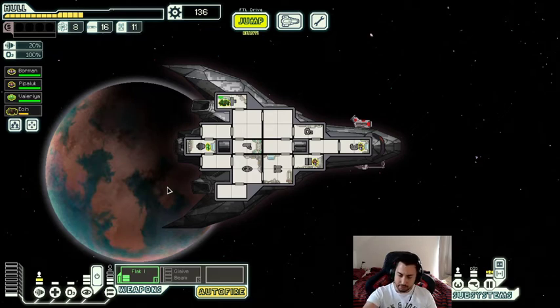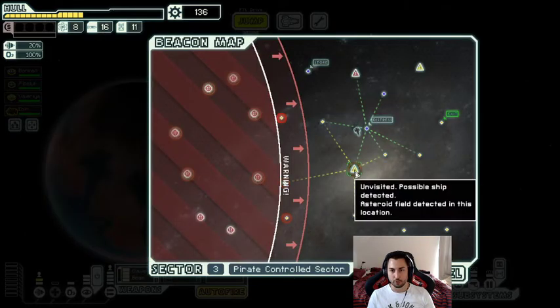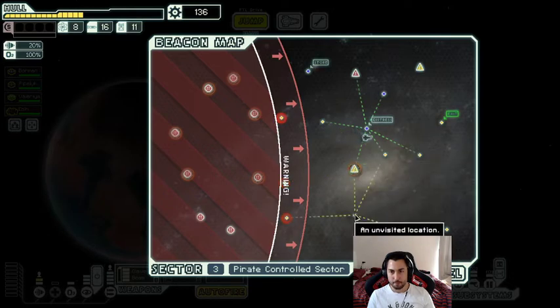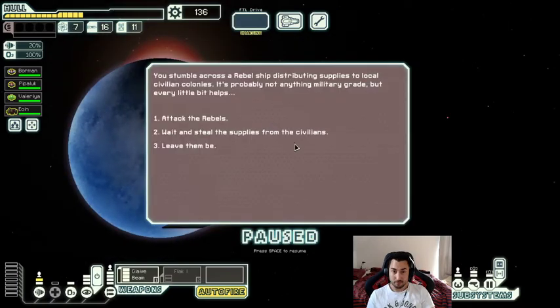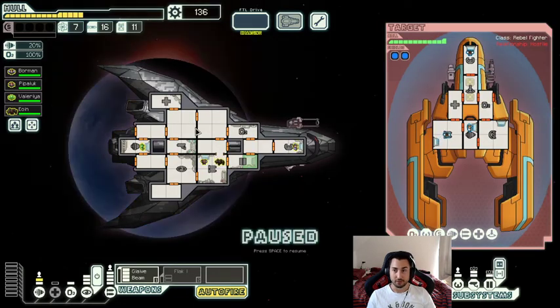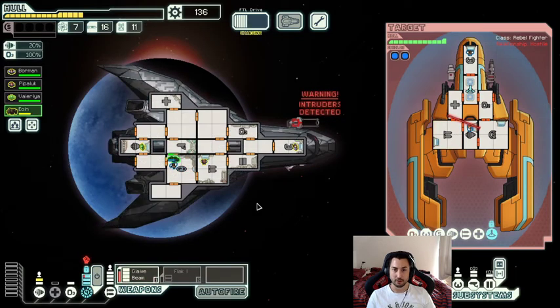These fights have not been easy at all. No store and an asteroid field — my goodness. Our fuel is running out. We're going to attack the rebels but I'm not happy about this decision. This run is so hard. I'm going to fire the Glaive Beam, switch to the Flak, and hopefully take down weapons afterwards. Again hoping that the one damage we deal is enough to take down their first shield bubble — and it is. Good.